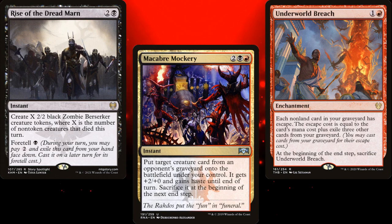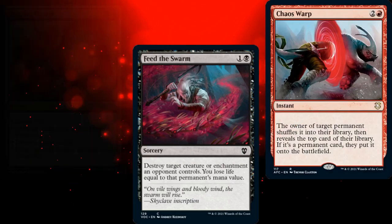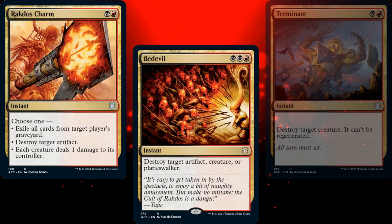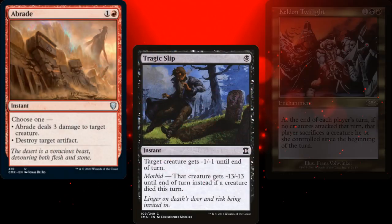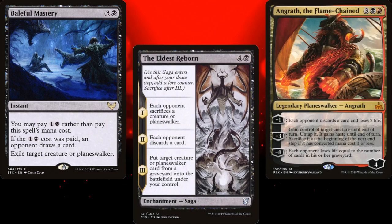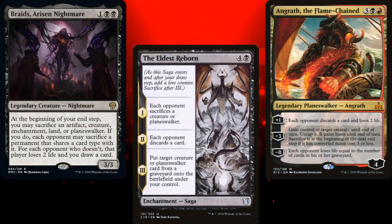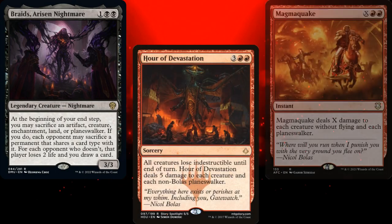For interaction, we're running Feed the Swarm, Chaos Warp, Rakdos Charm, The Devil, Terminate, Abraid, Tragic Slip, Keldon Twilight, Baleful Mastery, The Eldest Forborn, and Angraff the Flame Chained. Since we're sacrificing a ton of creatures at our end step anyway, I've also included Abraid's Arisen Nightmare. For board wipes, we've got Hour of Devastation and Magma Quake.